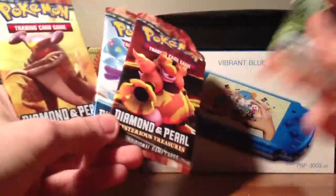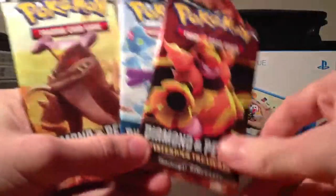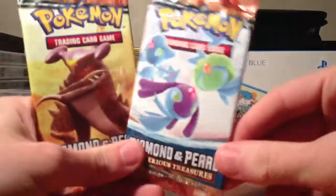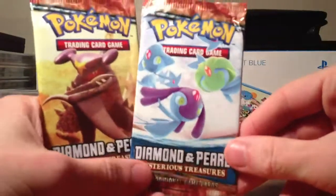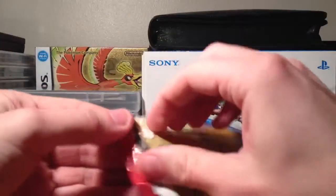Here are the four artwork designs: Toxicroak, Magmortar, Mesprit and the others — Azelf, I'm not sure what they're all called — and Garchomp. So I may as well start off with the Garchomp pack.